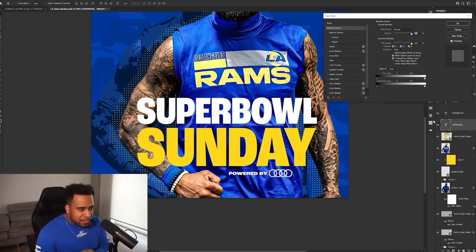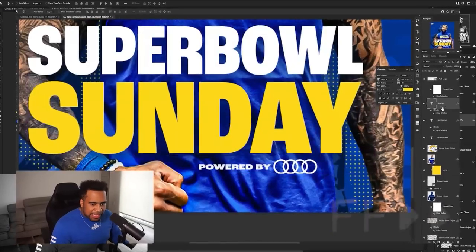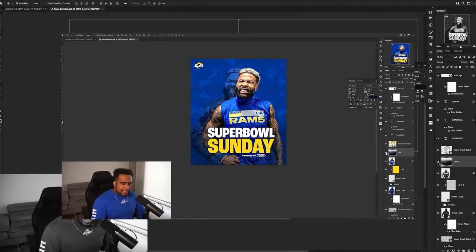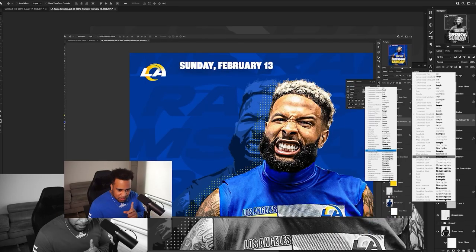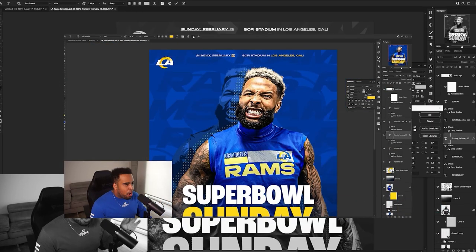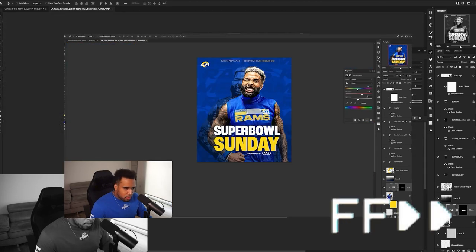I'm not entirely sure why I did this, but for the next eight minutes I basically taught you guys how to use a drop shadow — I don't know why I talk so much about drop shadows. But basically: I added a drop shadow, added the powered-by Audi logo, added some subtext of where they're playing at the top, and changed the Rams color on the jersey to a more orange tone. And for some reason that took that long, but now you guys have to watch that.